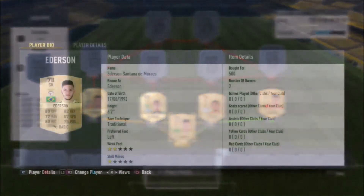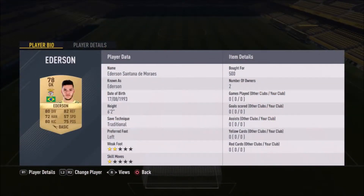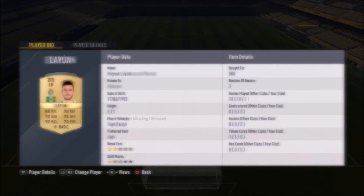The first player, our goalkeeper, is Ederson Santana de Moreos — 500 coins for this 78-rated goalkeeper. He's quite good for that price, a non-rare gold card. I think you could pick him up maybe 100 coins cheaper; I overpaid a little because I wanted to get him quickly rather than wait for bidding.